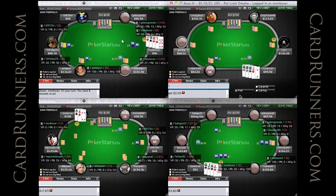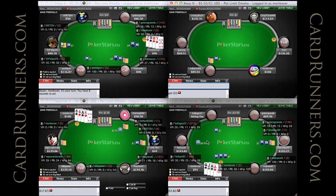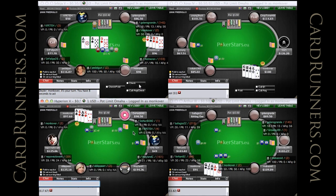Going 4, like full pot there is probably optimal on table 1. Seems like he doesn't have many reads on these players, and he has a couple hands on a lot of them.